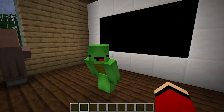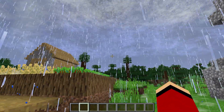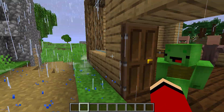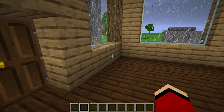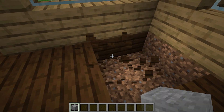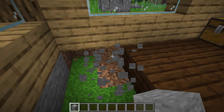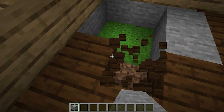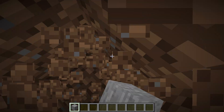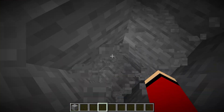Where should we build it? Let's do it here — beneath this house. It's really bad out here. We don't want the tornado to blow the house away, so let's build our shelter out of stone and put it underground. Watch what I do. We definitely want to build it underground — the tornado can't blow it away.